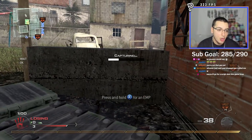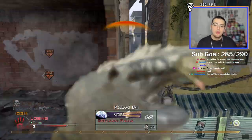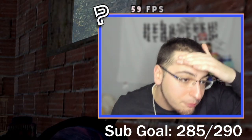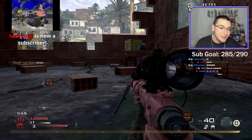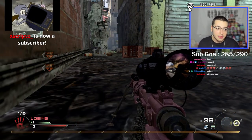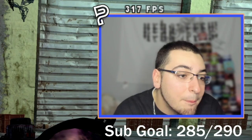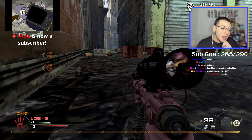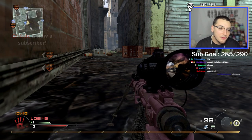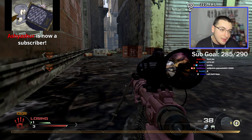I'm gonna call in an EMP mid-shot. Jerry with 10 gifted — thank you so much, I didn't even see that! We're literally at 297 right now, three subs away from 300. My goal during Phase One just in general and we're three away from hitting it tonight. Blondie with five gifted out of nowhere — boys we just hit 300! I'm literally losing my voice from screaming. Thank you guys so much, seriously. I probably got one more game in me, I'm not even kidding.